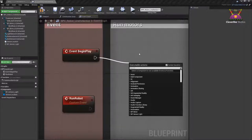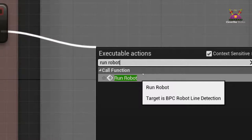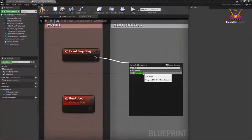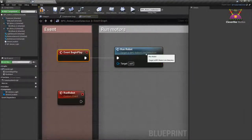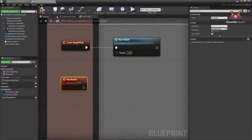Now let's go back into the Event Graph and start writing some code. You'll notice we have events on the left and the Run Motor stuff on the right. To move around inside the graph, right mouse click and drag to pan; use the scroll wheel to zoom in and out. When the game starts — that's what the Begin Play event is for, when you hit the big Play button — we need to run our robot. The Run Robot event is a custom event we can call.